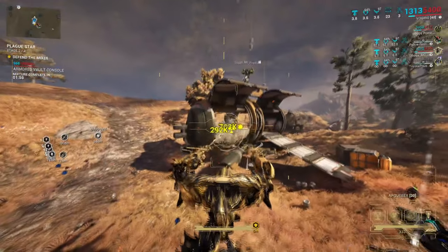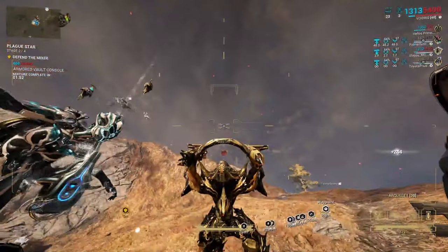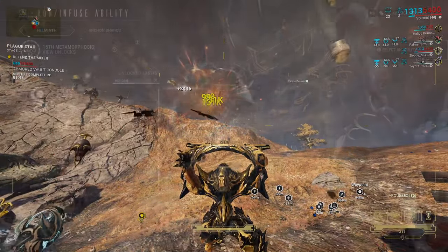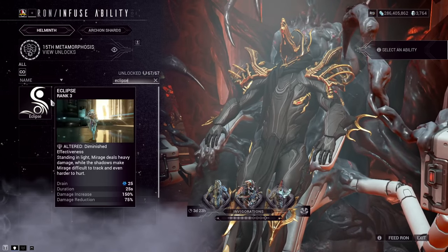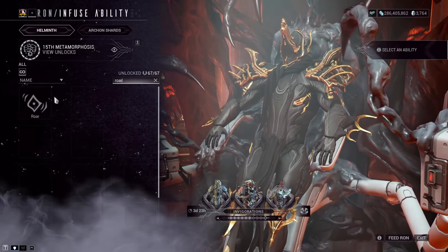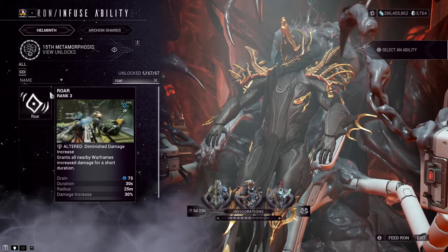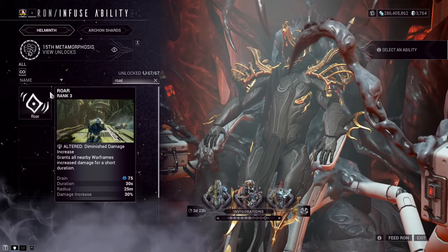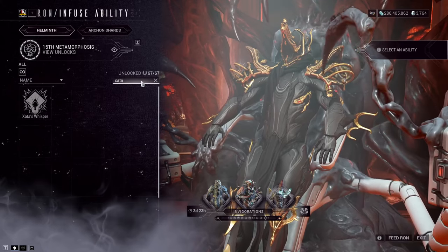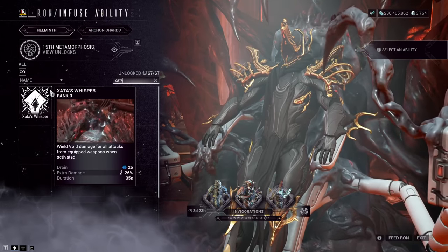You'll pretty much mod all your builds for strength and duration, or strength and range depending on which Warframe scales with what — that's the basic gist. Also, use your Helminth if you have it unlocked. Abilities that boost weapon damage or ability damage are too good not to infuse into damage dealer builds. Abilities like Mirage's Eclipse, Rhino's Roar, or Zaku's Sata's Whisper all increase damage output — pop them in if you can, as they combo well with the high strength you're already running.